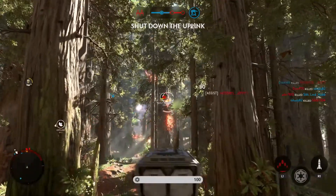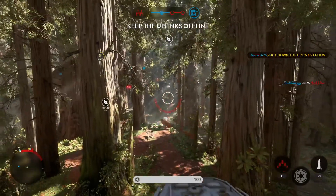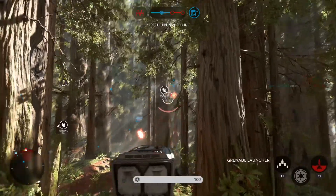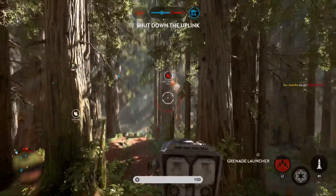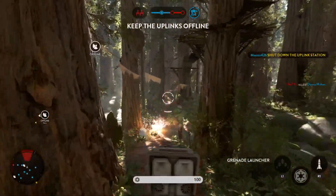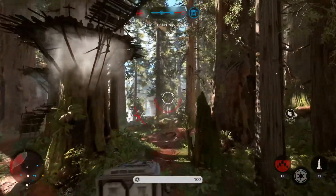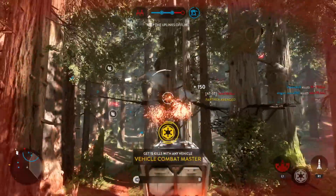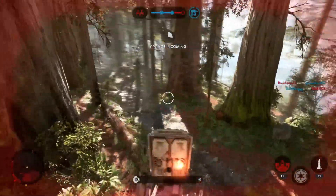The rebels have taken control of the uplink station. We've disabled the rebel uplink. Don't allow them to reactivate. Watch out for rebel scum. Watch for homing missiles. Rebel bombers are making an attack run. Heads up. Rebel sighted.